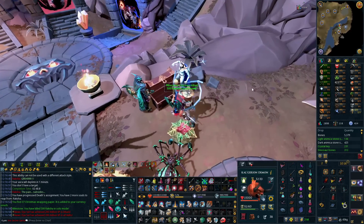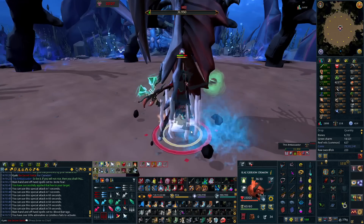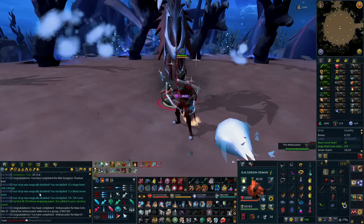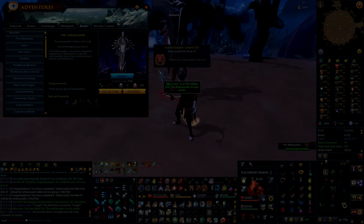500 KC on Raksha - damn, son. Please, let it be the piece... It is not. 100 Ambassador KC. I feel like I'm getting cyberbullied - zero pieces. 20 CHA, 20 ACTC. I feel like you can feel this - you know that I'm getting up there.